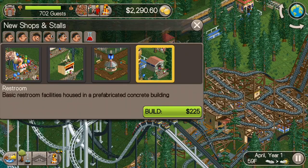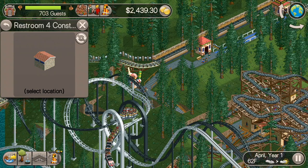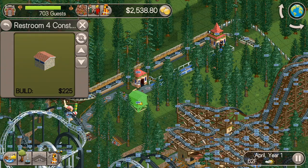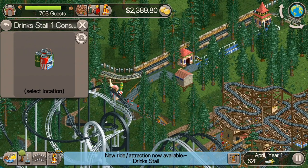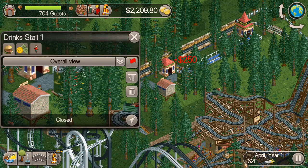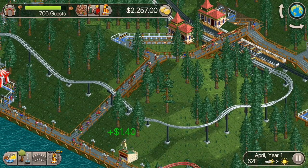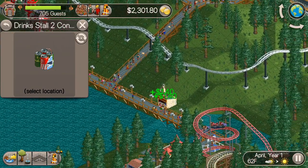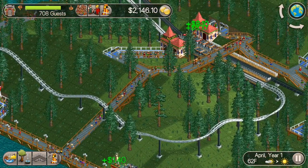So we'll put a couple of those in here — this is a good spot for this one. The drink stall did just complete researching, so we're going to add just a couple of those in the park as well. Especially with a park that's already kind of pre-built, you really got to do some of these maintenance things and take care of them right at the beginning of getting the park started.